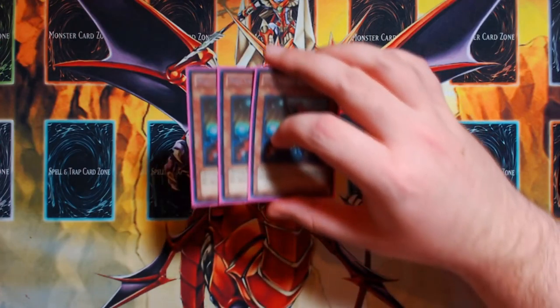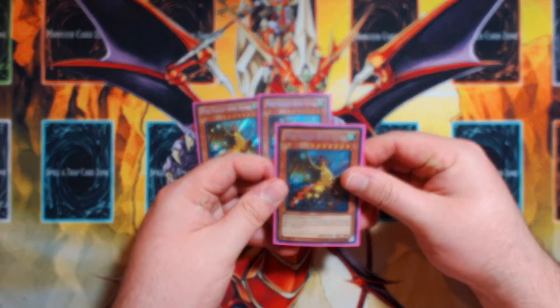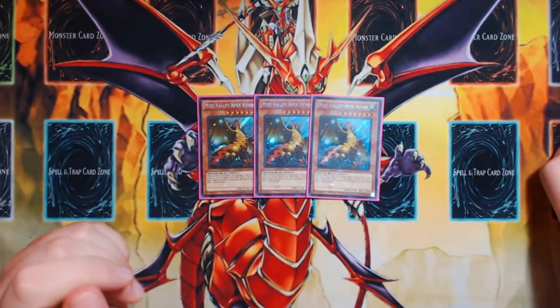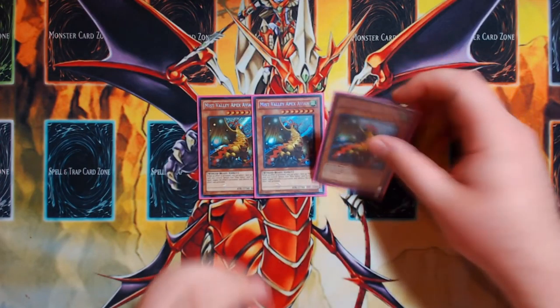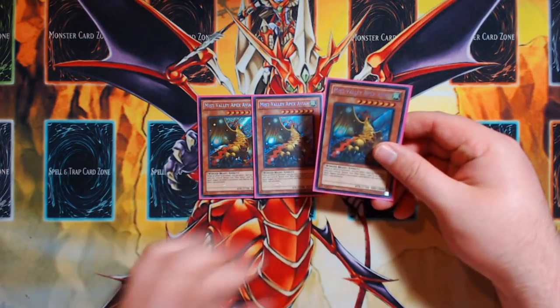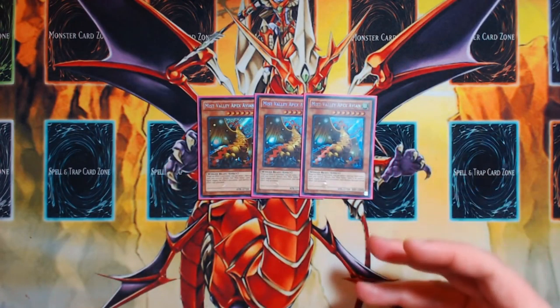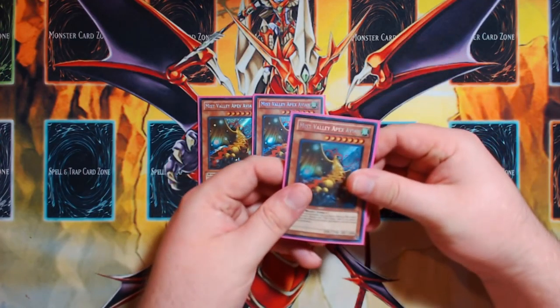For non-Pendulum monsters in the deck, I'm playing three copies of Mist Valley Apex Avian — Big Bird. Big Bird is always the truth. This card is always one I try to play in any Pendulum deck that can feasibly support it. It's got pros and cons, but the pros very heavily outweigh the cons. Specifically, this card does a lot in simplified game states. Pendulum Magicians doesn't really do a lot in terms of flashy plays, but it does those plays very consistently because so much of your deck is just searching cards. Outside of the trap card, this deck doesn't have that much reactive play, and Apex Avian just kind of fills that void.